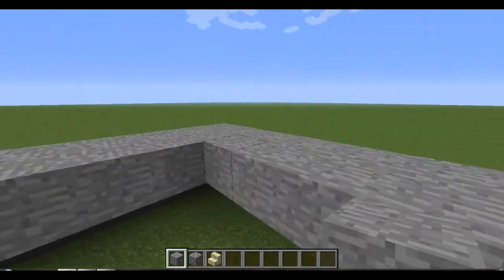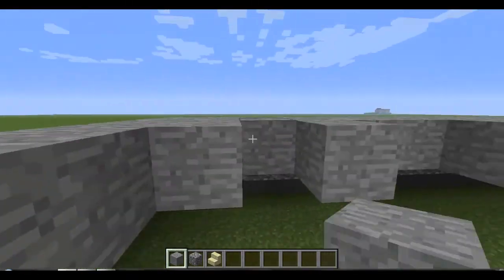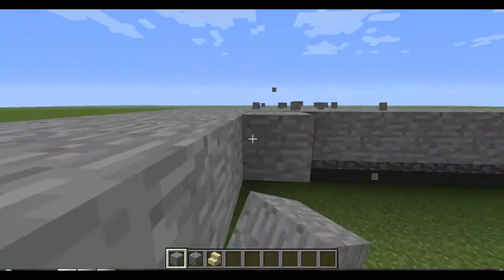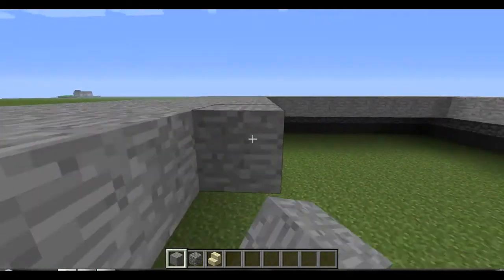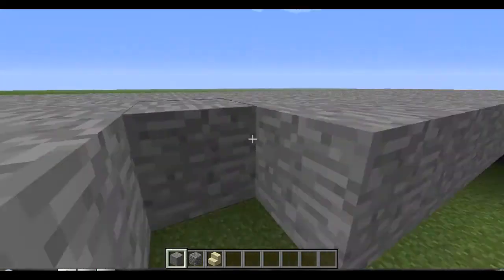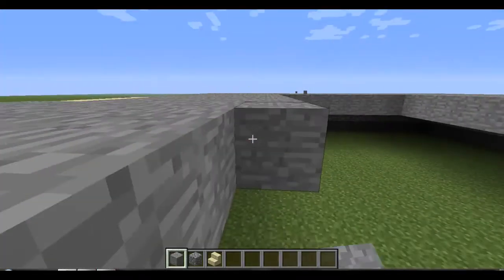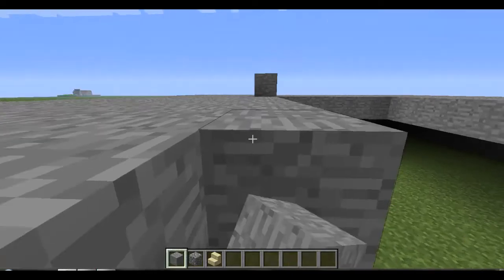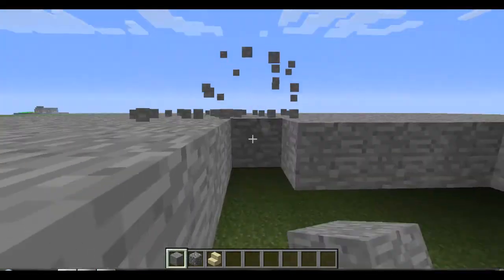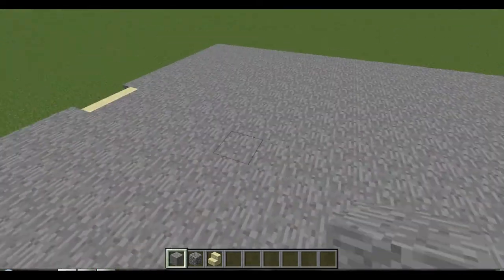Now I'm just making the flooring of what will be the base in the top layer of this pyramid. I'm going to get cobblestone walls and use them on the outside layer of this base because I think it looks nice. So I'm using stone and cobblestone because they look really good.